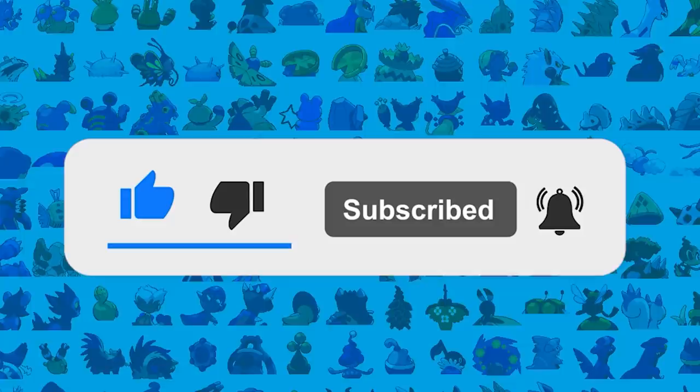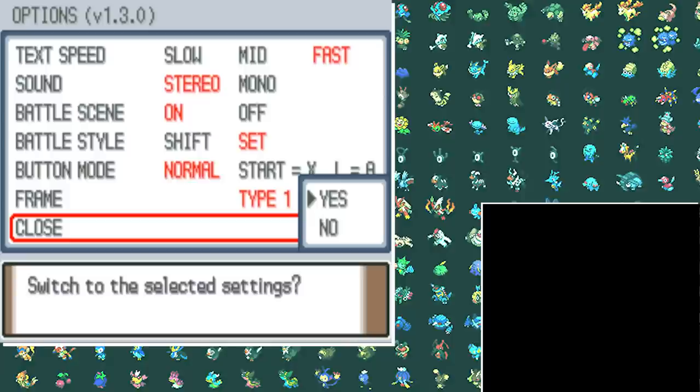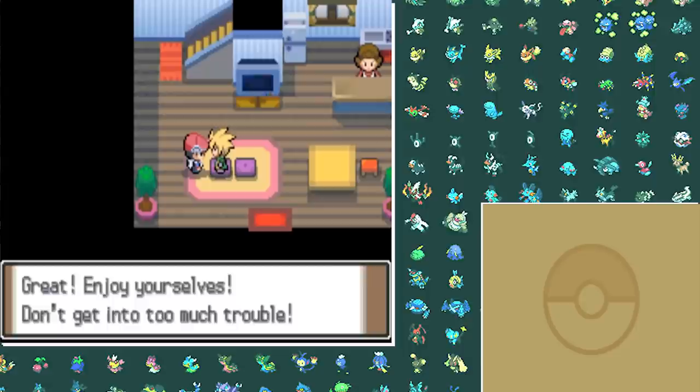Don't forget to subscribe if you haven't done that already, and with that let's jump right into it. Of course we're naming ourselves Cyrus and our rival is going to be myself. Since a lot of people have been saying to play on Set mode, I will actually do it this time. No more scrub. As we go to Barry's house we immediately see that something is different.